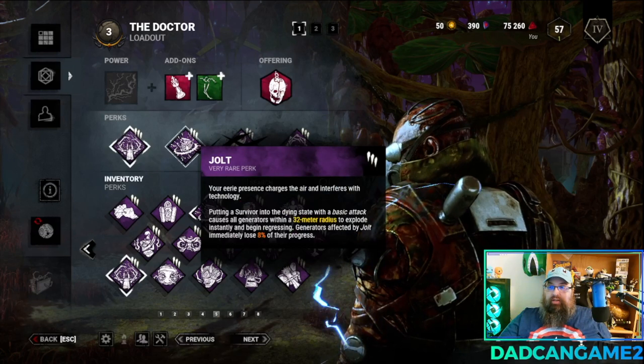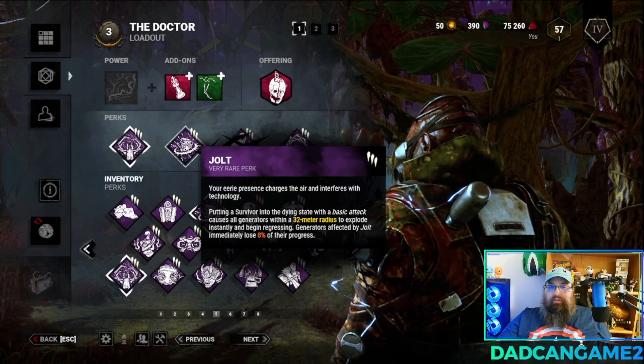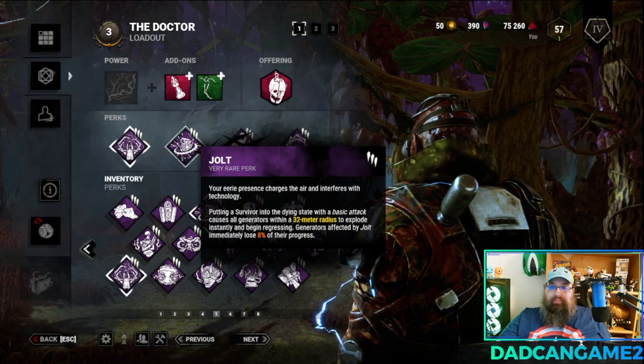Next we're going to bring in Jolt. Whenever I put a survivor into the dying state with a basic attack, this causes all generators within 32 meters to pop and lose 8% of their progress. Really really handy and I use it in almost every one of my builds.